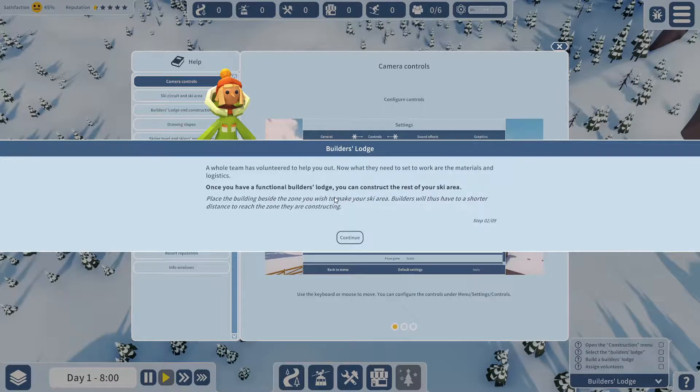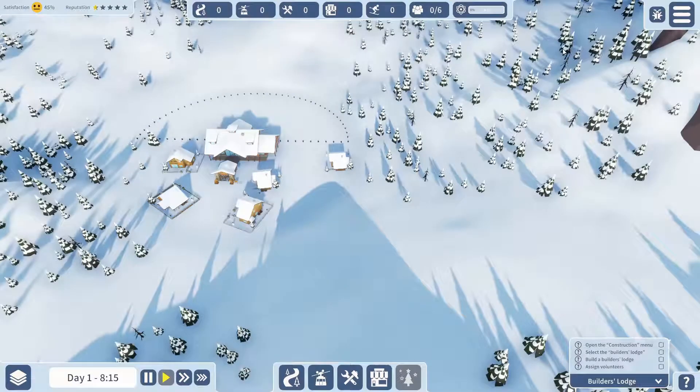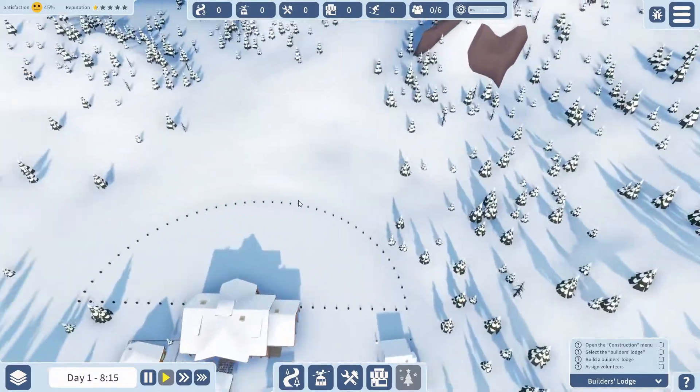The Builders Lodge: a whole team has volunteered to help you out. What they need to set to work are materials and logistics. Once you have a functional Builders Lodge, you can construct the rest of the ski area. Place the buildings beside the zone you wish to make your ski area — there's a bit of a typo in there. Basically, make your buildings near where you're going to be doing your ski slopes.